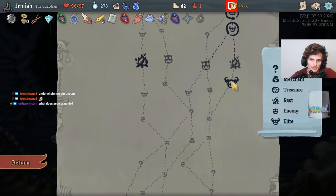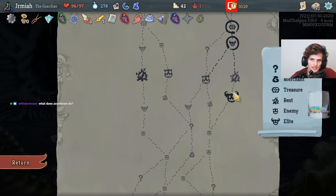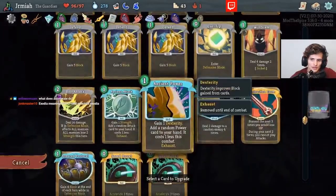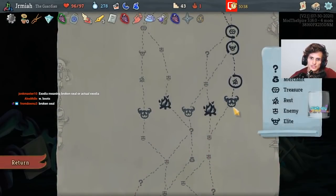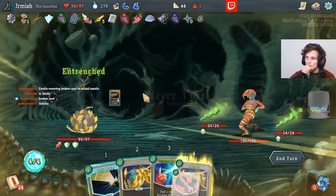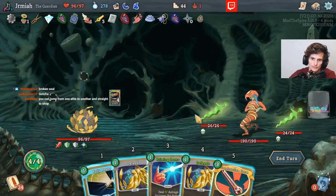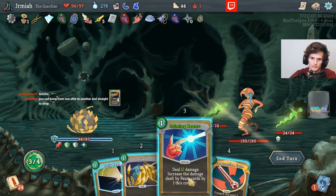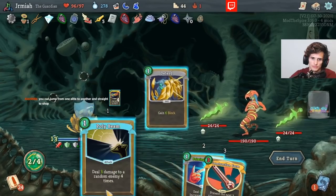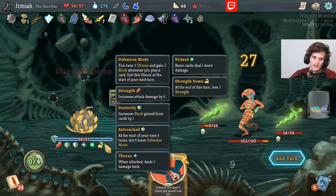I want to fight two Elites — how do I fight more Elites? I have to kill the merchant ASAP. The boost doesn't let me. I needed to upgrade Speed Boost so I can play this and get Shuriken — I just realized.